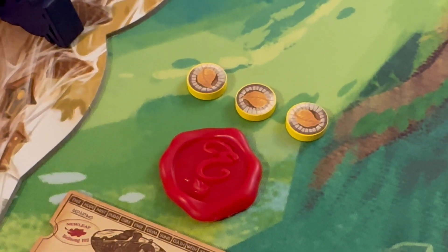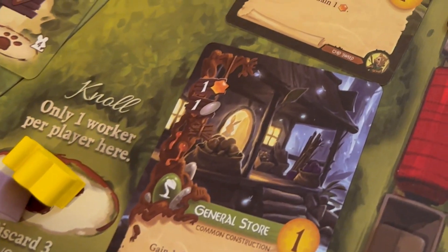New Leaf also has reservation tokens — a little wax seal that lets you reserve a card from the meadow. When you eventually play it, it costs one less resource, and you get the seal back at the start of the next season. So once per season you can reserve a card as your turn action. They also added a new slot on the board where you can go, discard cards, replace them, and draw new ones — letting you get up to nine new cards on the board with that single action.